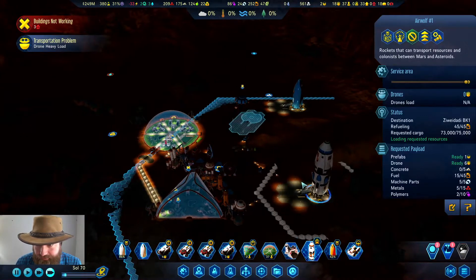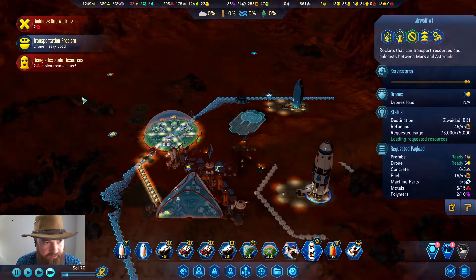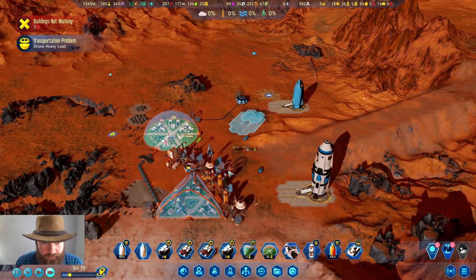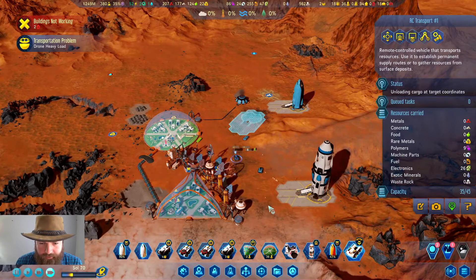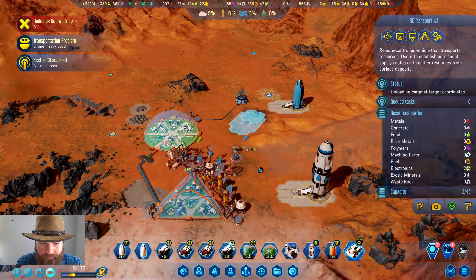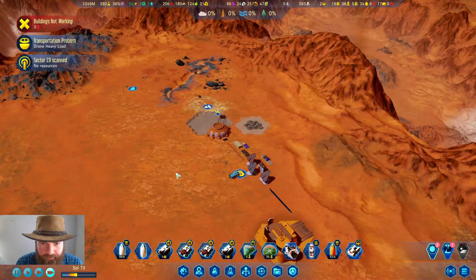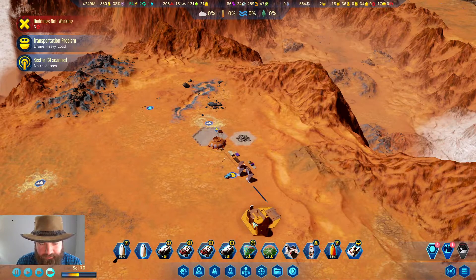That happened at the beginning of this episode. Renegades can steal stuff — we'll get them constantly with just Rebel Yell. Normally you just get them with low morale. We also need you, once you're done unloading, to go pick up some concrete for us. Sector scanned. This area does need some machine parts for maintenance, but I'm not too worried.